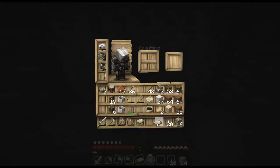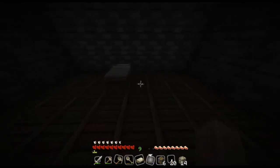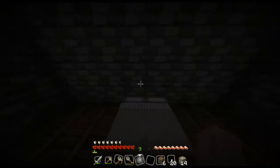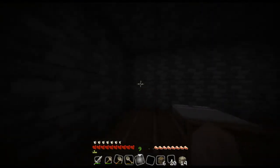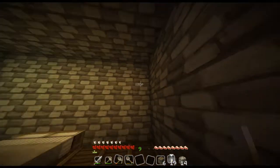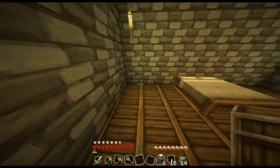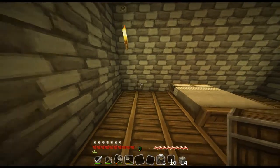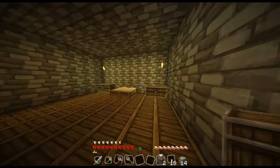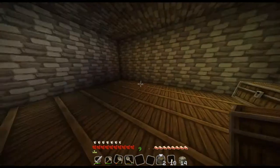I'm gonna grab my beds and chests and place down two beds side by side. It looks like you've got a queen bed, so that looks pretty cool. Then place some torches up top like that, and then place down your chests just like this. I find that looks pretty good — I like it, so that's how I'm gonna keep it.